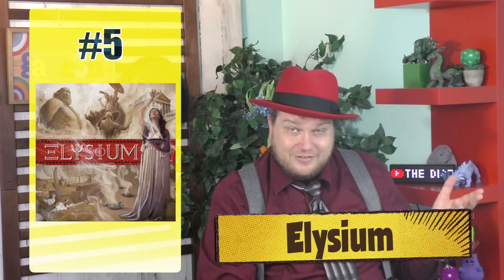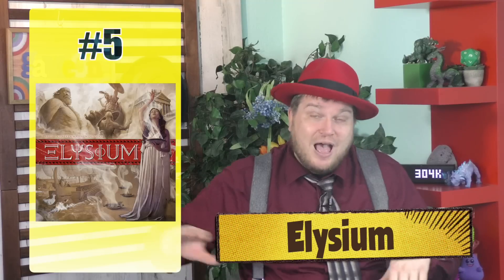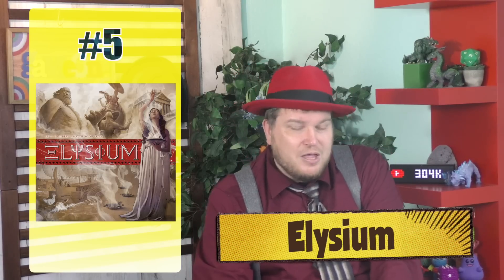Number 5 is Elysium. Elysium is a game where most of Space Cowboys' games are very colorful — the box of Elysium is pretty white, but the game itself is colorful, as you are taking these different totems or different wooden pieces that allow you to attract different people. You do eventually want them to die to go to Elysium for points, but before you send them there, you get to use their special abilities. So it's a little bit of an engine-building game. It did not do particularly well when it came out, but if you can find a copy of it, very much recommend it.